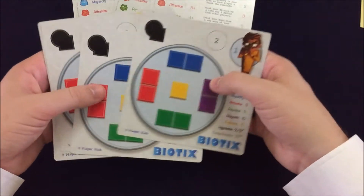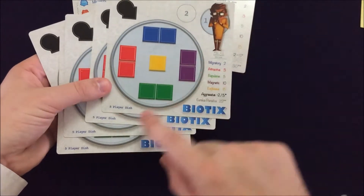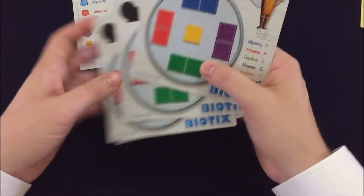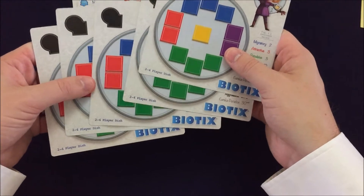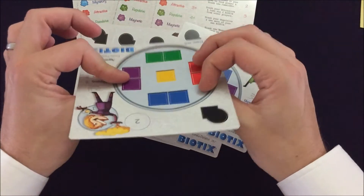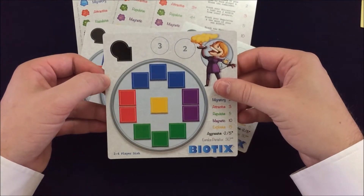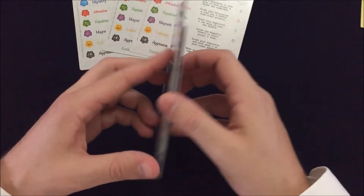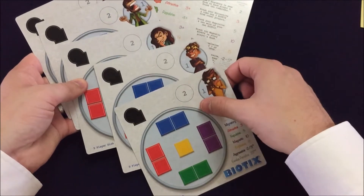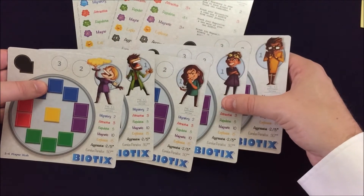And then these look like they're going to be the player boards. Looks like this is the five-player petri dish side, maybe. And then if you're playing two to four players, then you'll use that side. So very nice, nice and colorful. These things aren't super thick, but they seem to have a nice kind of plastic coating on them, so I think those will hold up pretty well. Nice rounded corners. Looks like you've got different characters — not that that probably matters too much, but kind of fun to get to pick your character at least.